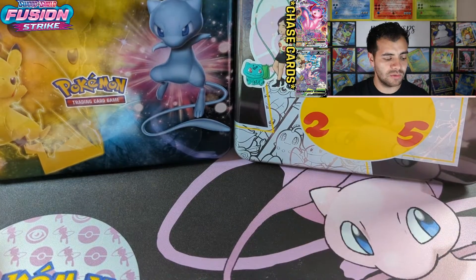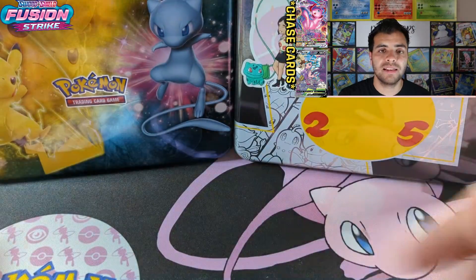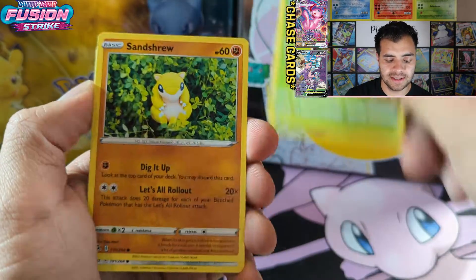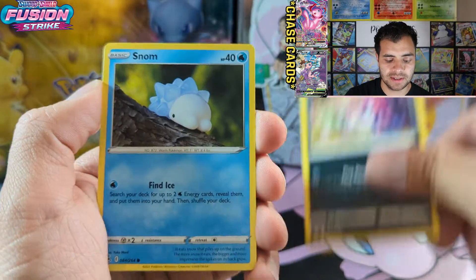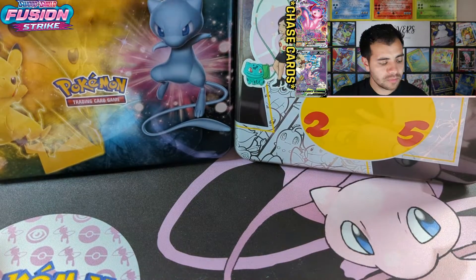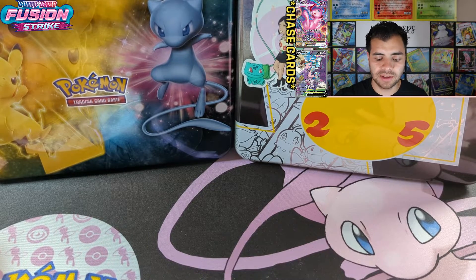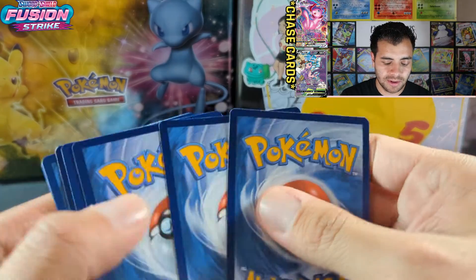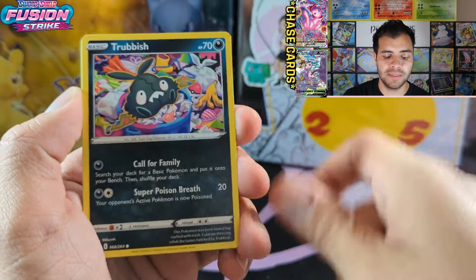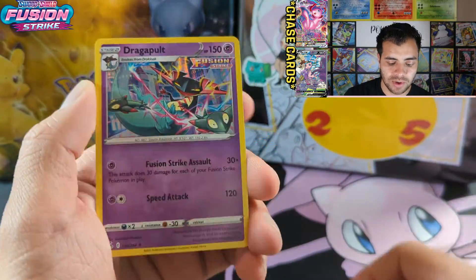Of course a regular rare. It was a hot day today guys, here in California — I don't know where you guys are at, but today it was pretty hot, in the 90s. We got an Onix, a reverse Power Tablet, and a Blipbug. You guys may have seen those God packs — God booster boxes, whatever you want to call them — in Canada. If you type it on YouTube, just put 'God box Canada' or something like that. We got Snorlax, Zarude, and a Dragapult.